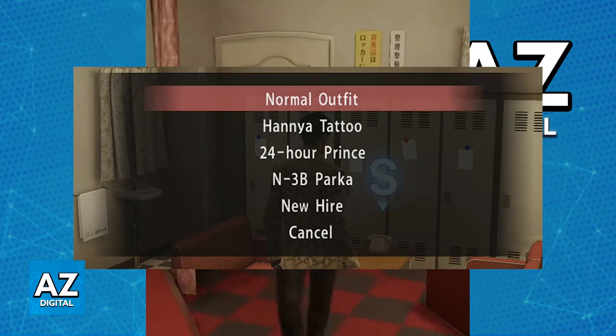Most of these outfits will be unlocked by buying them for CP. So if you go over to the CP shop NPC Bob and you talk to him, you will be able to acquire various outfit packs and they will become available for you to change inside of the hideout.